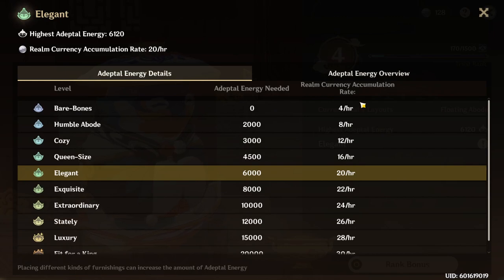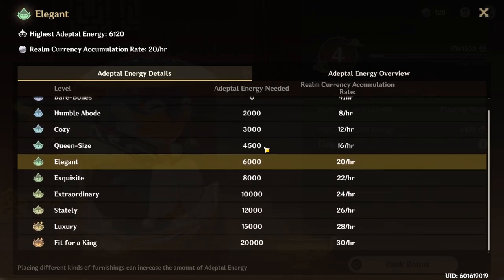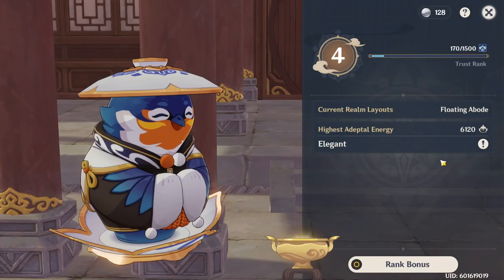With the Adeptal Energy here, you can see that for every rank up you're getting an additional 4 per hour up to Elegant. Once you hit Elegant, it's going to go from requiring 1500 to 2000 Adeptal Energy for each rank up for a while, and you'll go from getting 4 realm currency per hour to only 2. So not only is it very difficult to hit Exquisite right off the bat, it's also just really not worth it to push that hard. The game kind of pushes you to stop at Elegant and Trust Rank 4.